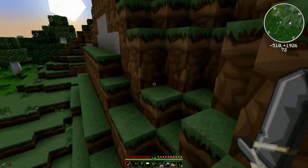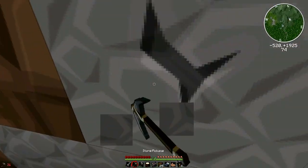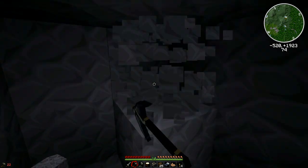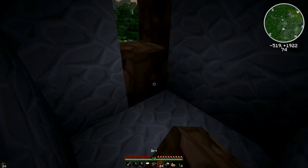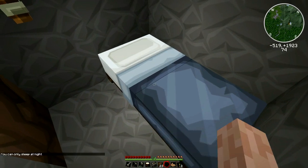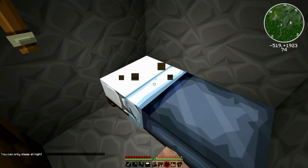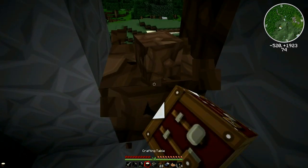It is a sweet area though — that's the thing, it's really cool. It's got everything I want: all the animals, caves, pumpkins, and there's a ravine over there too. Let's jump in here and have a little think about it overnight. I think I want to do something in this area — I'm definitely going to stay here.